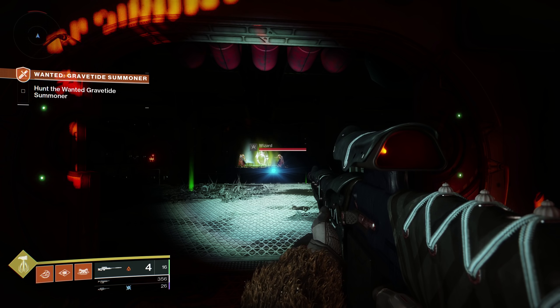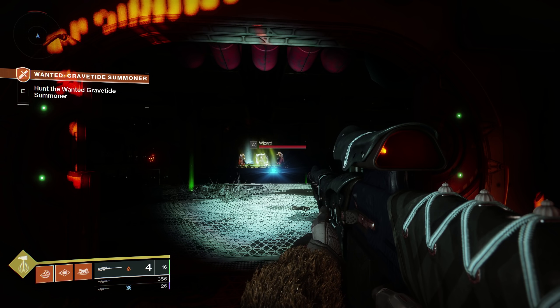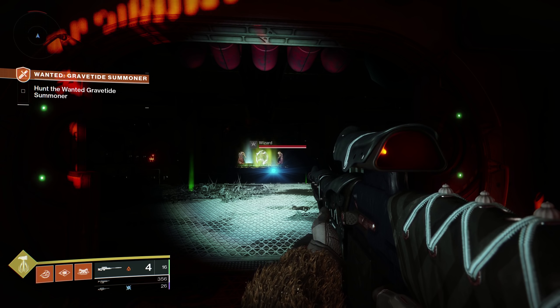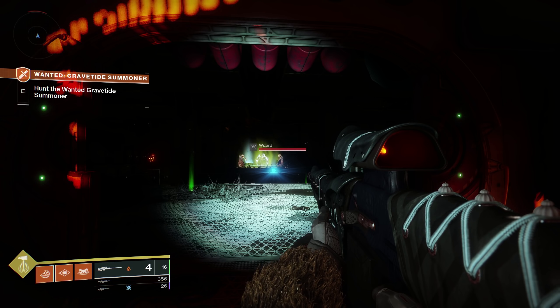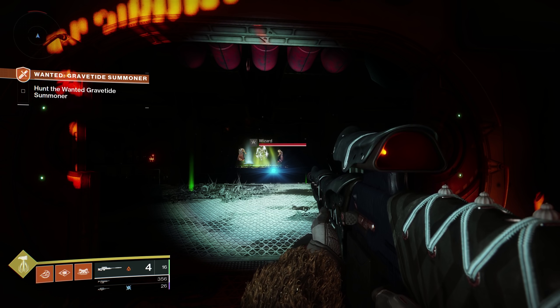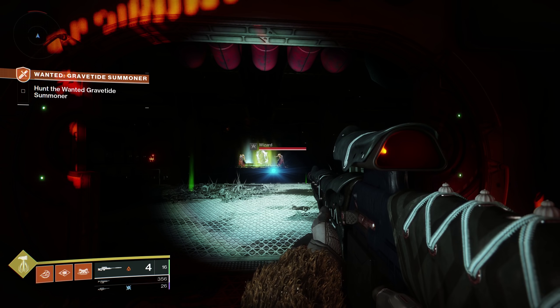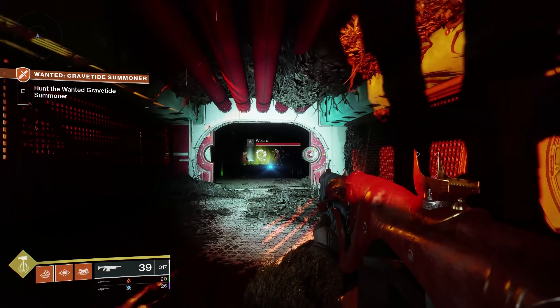The buff stacks 1x, 2x, 3x depending on how many thrall you kill and how close together. It lasts about 20 seconds — that is your window to dump damage on the ogre. You can hunt and peck at them, but that is the idea. You're going to get an ogre buff, and it does seem like you only get so many, or at least when the ogre's health gets low enough they don't just keep spawning. So when you can do your damage chunks, do them as much as you can.